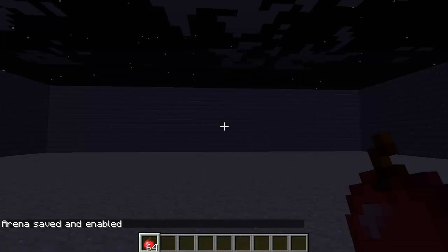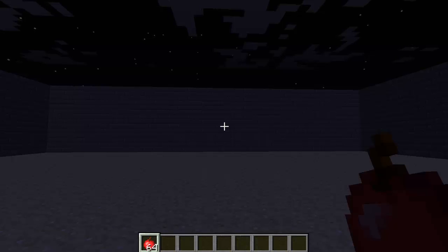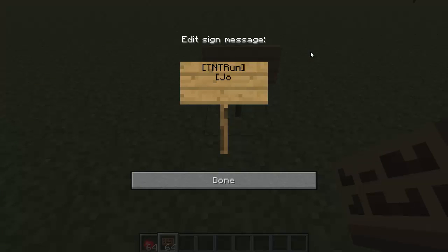Saved and enabled. To edit your arena, disable it, edit it, and type the finish command again to save it. For signs: place down a sign — the first line says `[TNTRun]`, all caps except capital R then lowercase 'un', and make sure it's in brackets. The second line says `[Join]` with a capital J in brackets, and the third line says the arena name. This is a join sign.